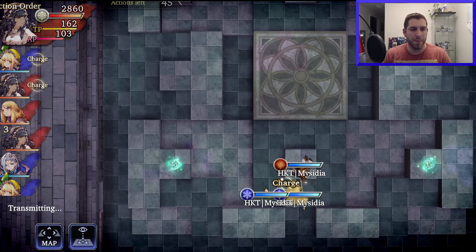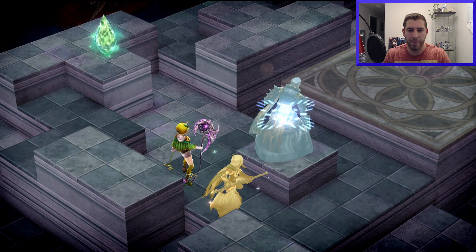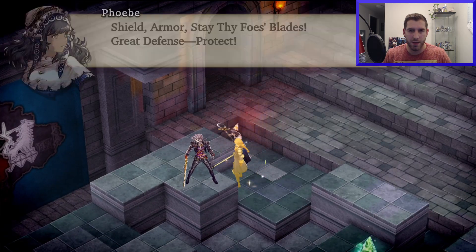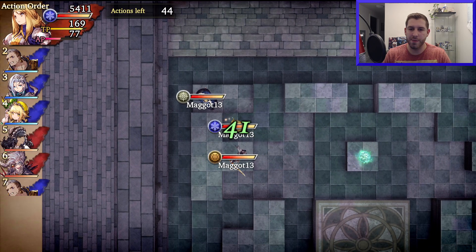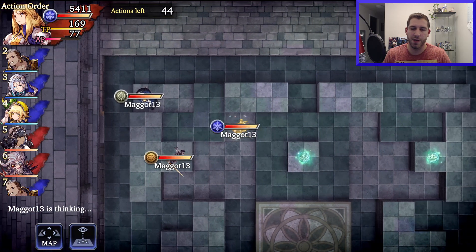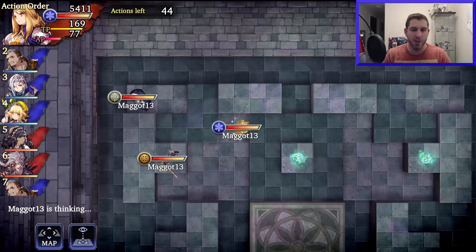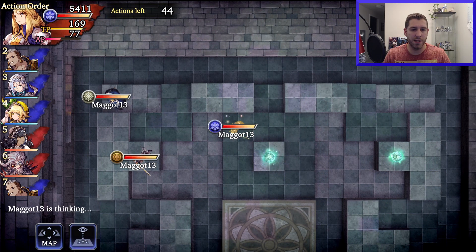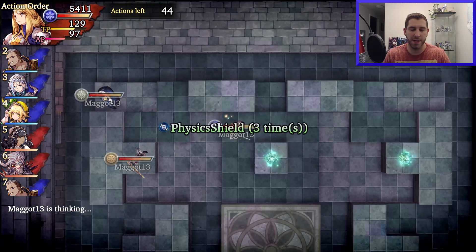I wasn't even thinking — I wanted to haste my Victora actually, but that's okay. The downside of me moving to the side is I've given him the comfort to buff up his Rai Ryu, although I'm sure he would have sniped my Victora had he been given the chance. I need to charm his Rai Ryu — that's the big thing I gotta do here.